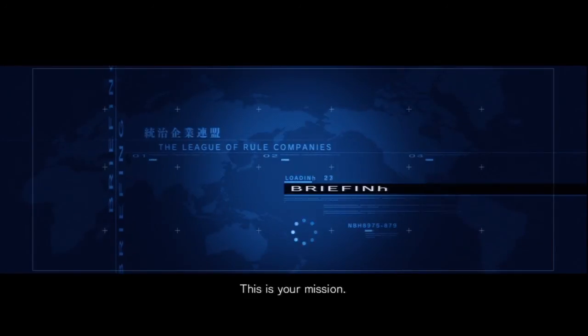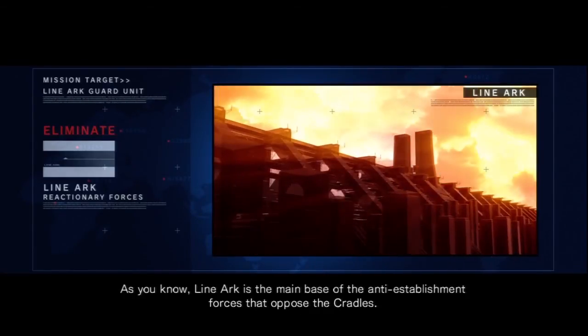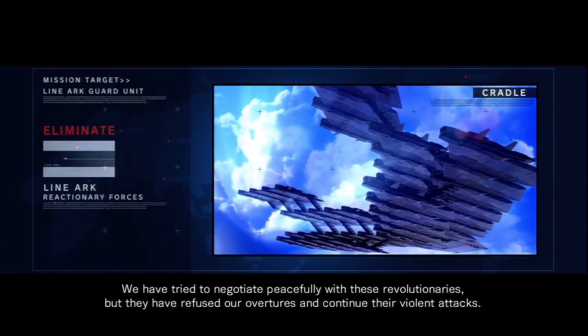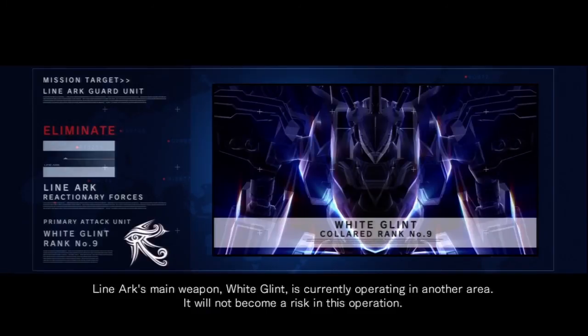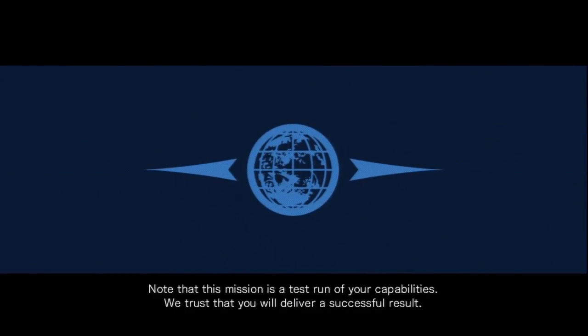This is your mission: eradicate the defensive units deployed in the Lion Ark zone. Lion Ark is the main base of the anti-establishment forces that oppose the Cradles. We have tried to negotiate peacefully with these revolutionaries, but they have refused our overtures and continue their violent attacks. This mission is a show of force to encourage the enemy to rejoin negotiations. We never like to resort to violence, but on this occasion we have no choice. Lion Ark's main weapon, White Glint, is currently operating in another area — it will not become a risk in this operation. Note that this mission is a test run of your capabilities. We trust that you will deliver a successful result.